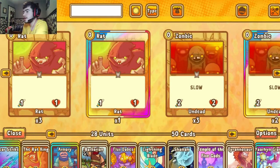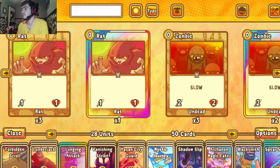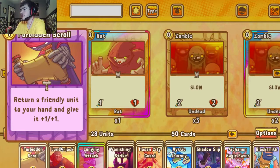We are running a lot of other things to compensate in case you don't have a rat in-game. For example, we do run Shaman and Hassan City Guards to make use of those Mystic Journeys if you're not really pulling rats in-game. We're also running Lunging Attack.